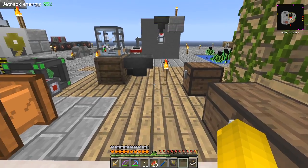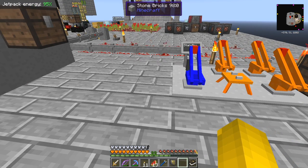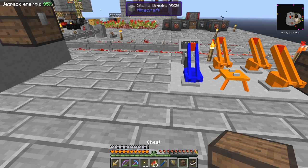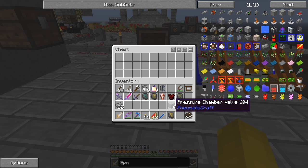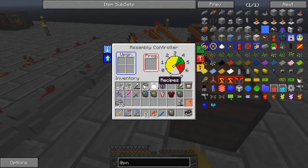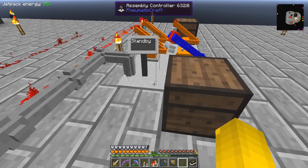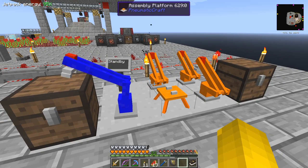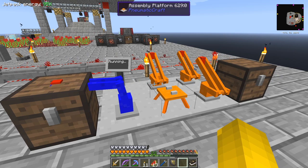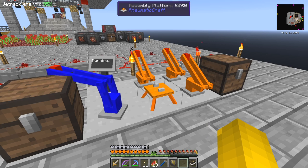You can already hear it's reached pressure. We should put the input chest right beside the input IO unit, and inside it we will put pressure valves. Now I'll just turn off the NEI for a second - you can see there are no programs running. So we'll put the program in here, and as I do that it starts to work. The first thing it does is take the four valves and put them on the assembly table.